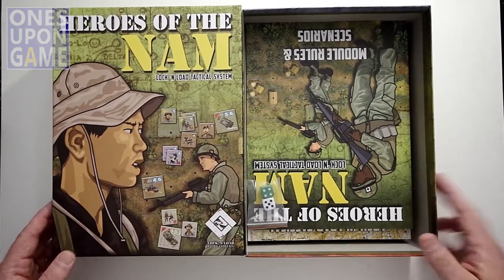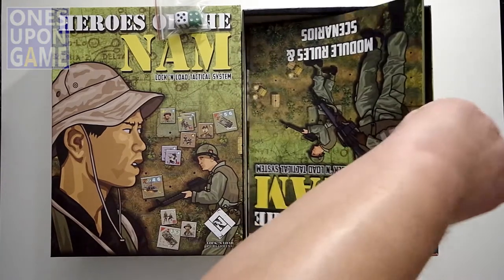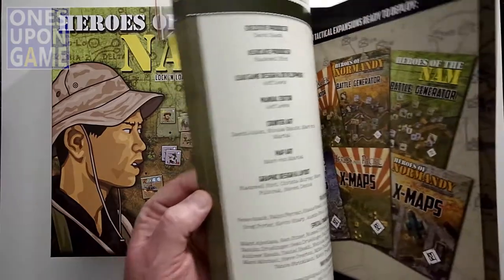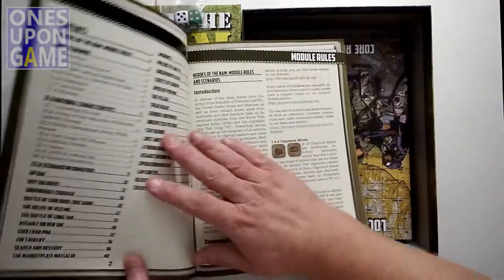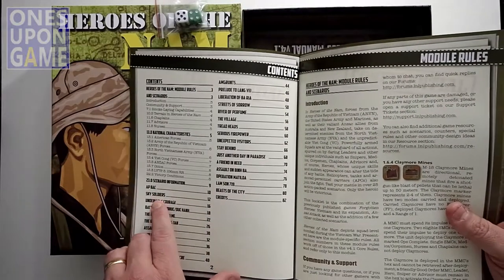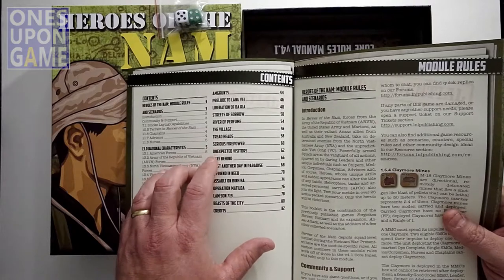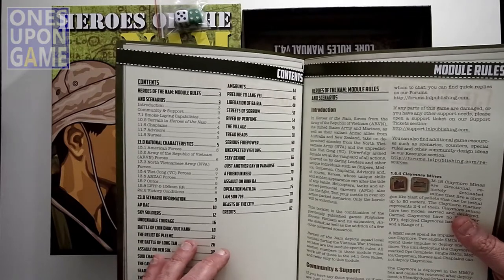Let's crack the seal and take a look at what's inside. This will be my first foray into the Vietnam era with Lock and Load. First up, two dice — one green one. You also get your Module Rules and Scenario book, full color with nice artwork. It's 82 pages of scenarios and special rules. Counting through, there are 27 scenarios. You can play this a long time.